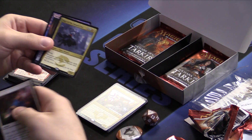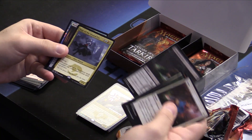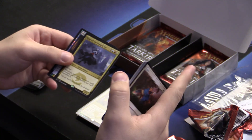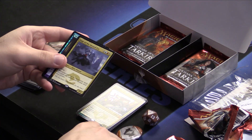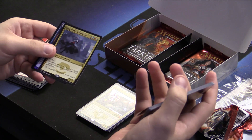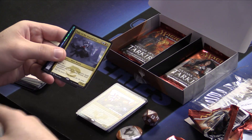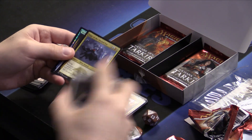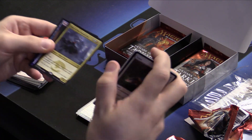Here we have Sage of the Inward Eye, a member of the Jeskai Way. A flying 3/4 — when you cast a non-creature spell, Prowess triggers, and creatures you control gain lifelink. Prowess is interesting in that it's the Kiln Fiend, Wee Dragonauts ability — it buffs the toughness and power of your creatures and triggers when you cast any spell. But there are also abilities that trigger other things besides +1/+1; in this case, lifelink. A 3/4 flyer for five that often has lifelink is pretty good in limited.